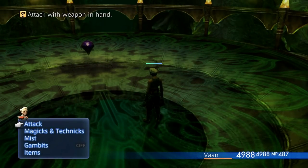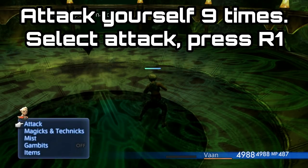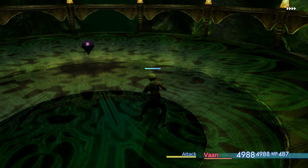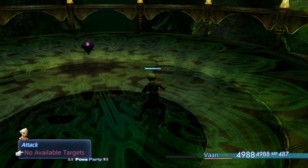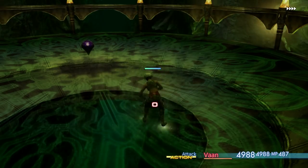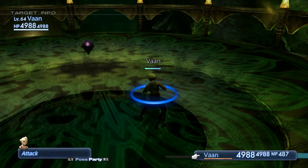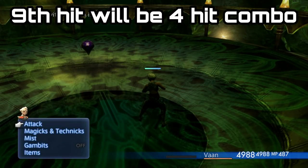Once you see it has spawned, run up close to it and then attack yourself. Hit the X button, press L1 or R1 to target yourself, and attack yourself nine times in a row. If your preparations are correct, on the ninth hit you should get a four-hit combo on yourself. You can put it in four-speed mode and it'll be obvious when you get that four-hit combo, but you must attack yourself nine times.